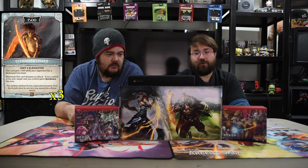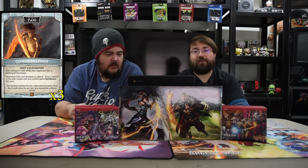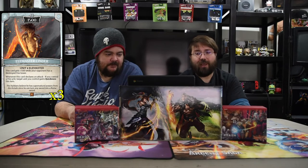Next is Elemaster Cinder — a two-drop 1500. This card gets plus 500 while your opponent has a destroyed fire tower. Whenever this card declares an attack, if you control a fire unit, a target unit you control gains quickness until end of turn — making everything you play have quickness, which is insane. It's a two-drop that can destroy towers at the same time.